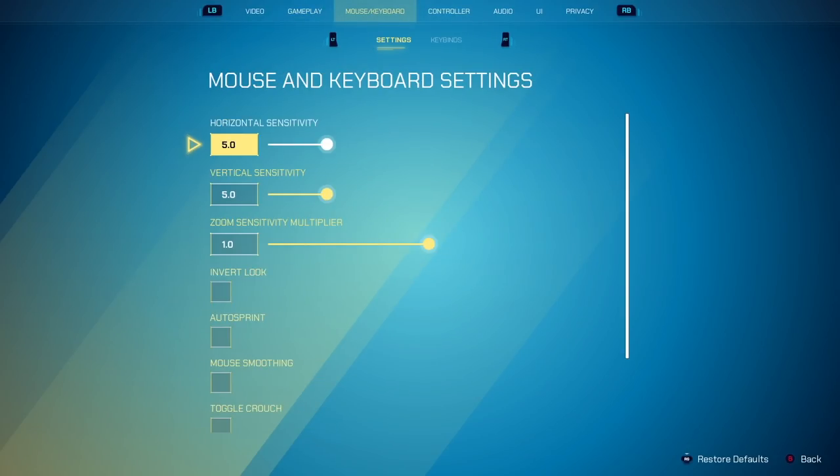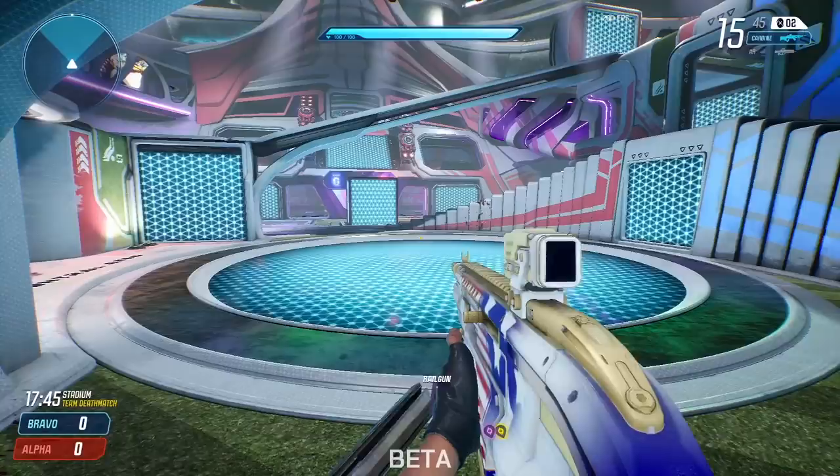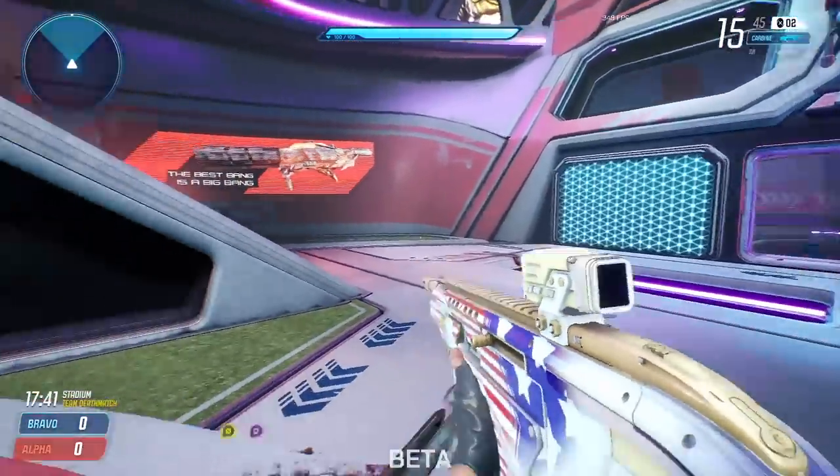Mouse and keyboard we're obviously skipping. For controller, you have a couple options: invert look and auto sprint. Auto sprint — if you have that on, I have it off. That means if you're holding forward, you auto sprint, and as soon as you let go, you stop.